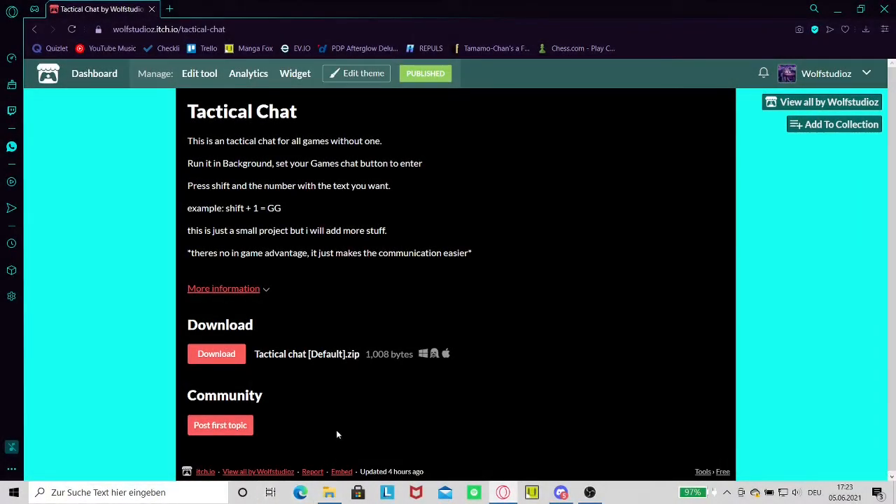Hello and welcome to another video. So I made this tactical chat. What can you do with this? It is for games that don't have tactical chat or fast chat on their own. Like Re:Pulse doesn't have a shortcut that just instantly sends a message, so I made this. It isn't an advantage, it is just easier to communicate with your team, and since not that many people know how to do it, I will explain it here.